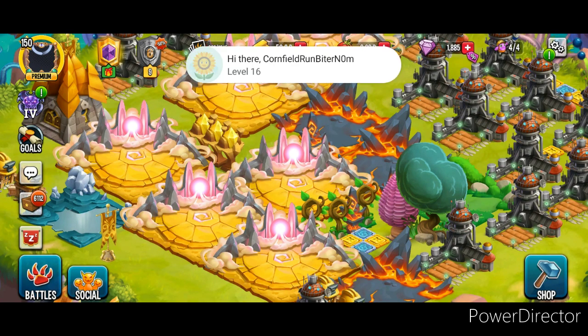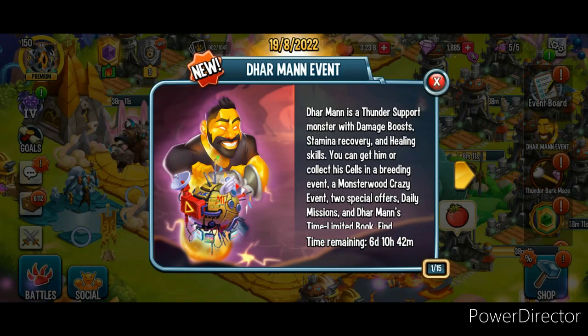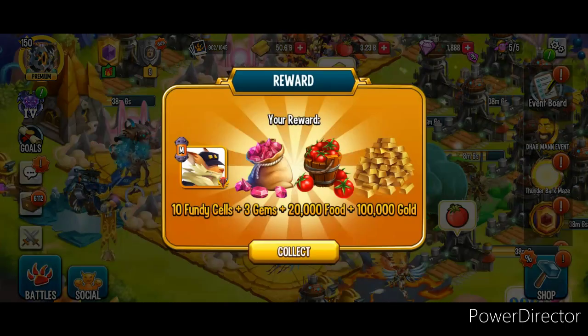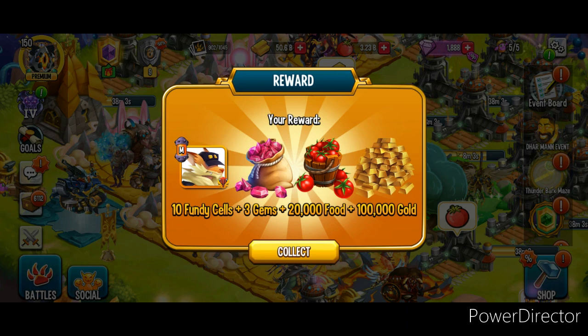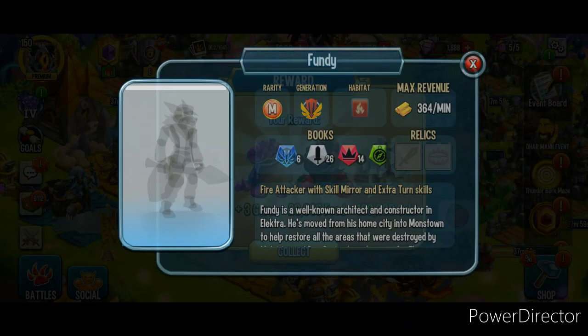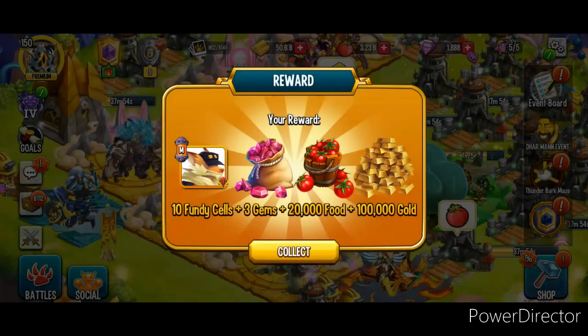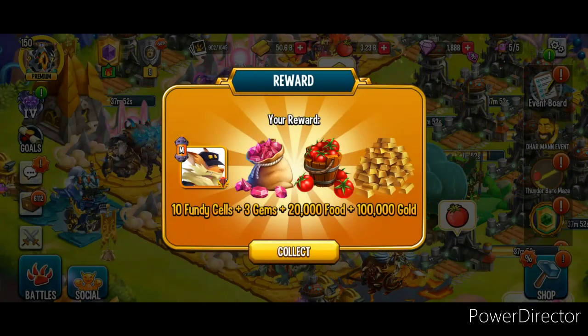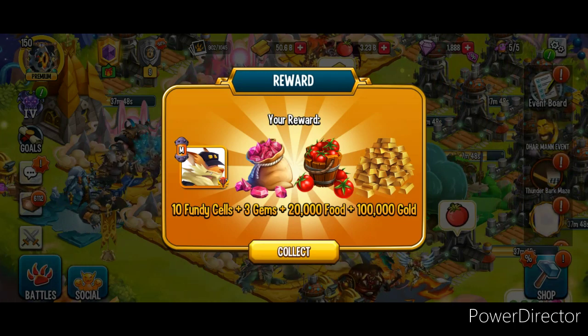Welcome to the video. I've got another free link for a Fundy Monster and I'm pretty sure you get 3 gems. It's not actually a Fundy Monster, it's only 10 cells, which is not that good, but 10 cells towards it if you need 10 cells to craft it — that always comes in handy — and 3 gems as well. 20,000 gold and 100,000 vote.